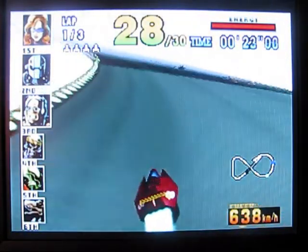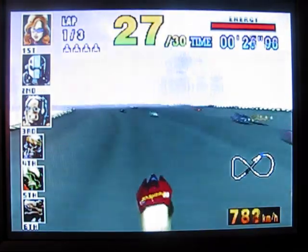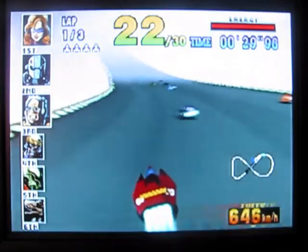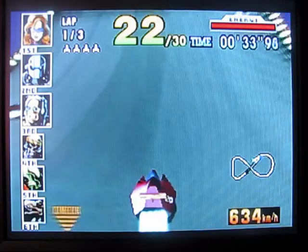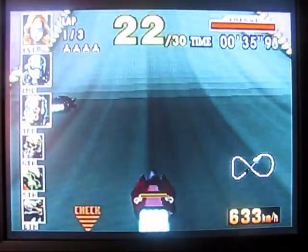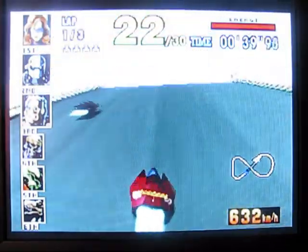That pink band recovers your energy bar, which is in the top right. The yellow pads give a little bit of turbo boost. And the B button, when you get it on the second lap, gives you an amount of boost which also zaps your energy. A little bit like nitro.